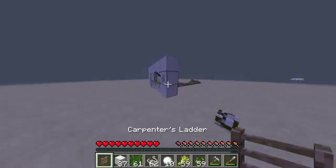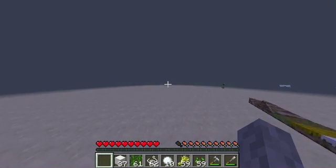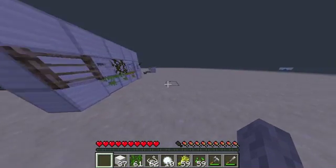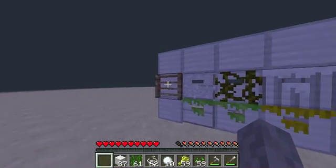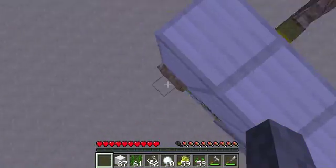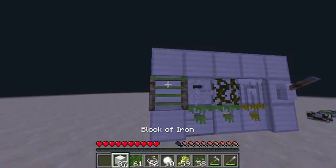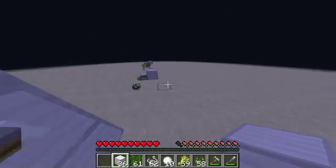Next we've got the Carpenter's Ladder — I like this. You can climb up the ladder and it's a lot thicker, a very different texture than normal. I like to put seeds on this, and then a block of iron, because that looks really nice — it looks like you're actually walking on little thin layers of grass.